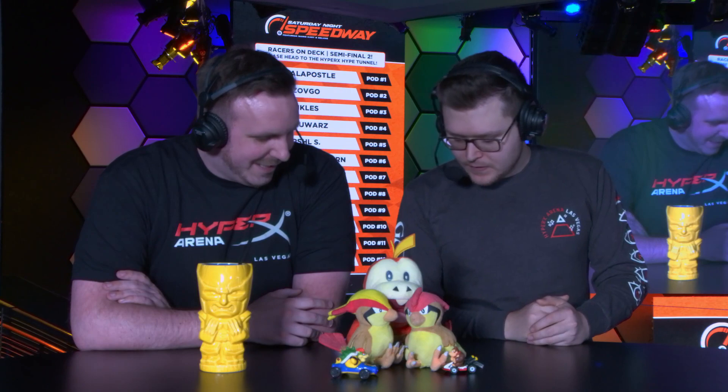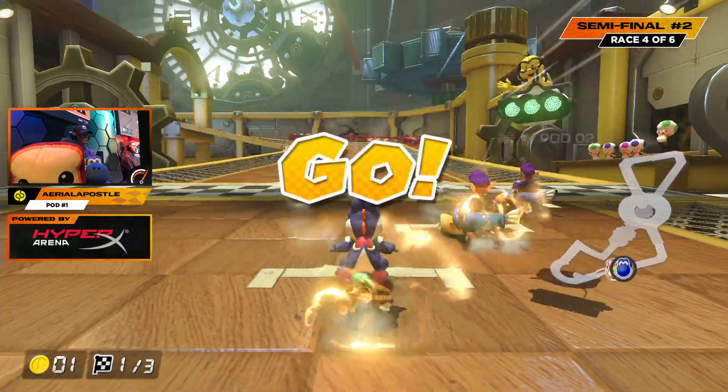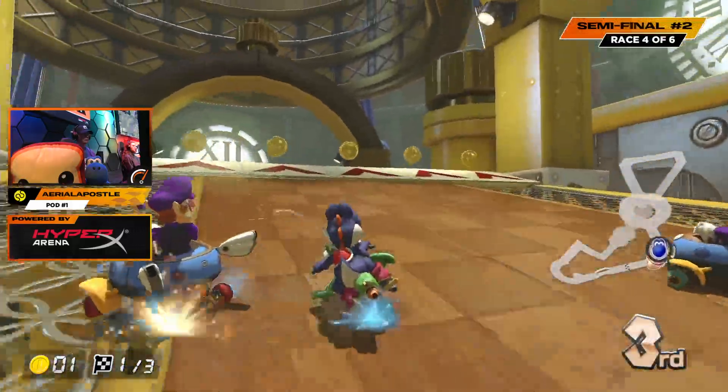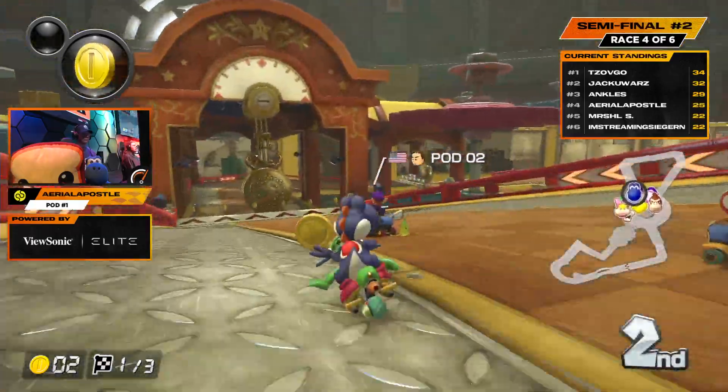Still plenty of races to go. We're starting to notice over the course of the night there have been a lot of wave three tracks picked in the roulette — last week it was a lot of wave three as well. Maybe Nintendo said we got to advertise a little bit more, going to Tick Tock Clock from the original 48 tracks. It's just one of those things — we get lucky some weeks and unlucky others. Zavgo has a two-point lead over Jackie Wars, and there's a heavy battle for the top six spot. Nobody is safe.